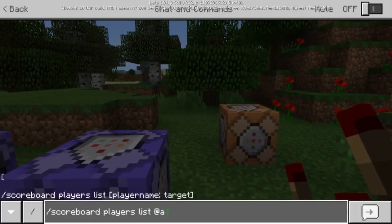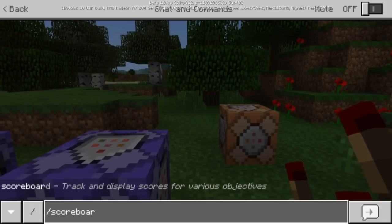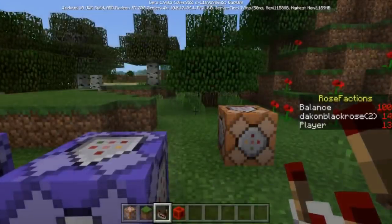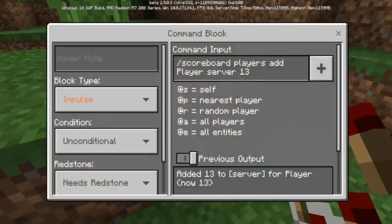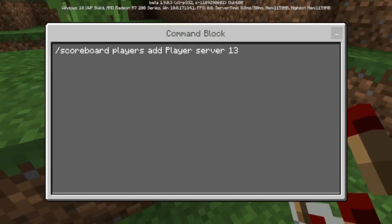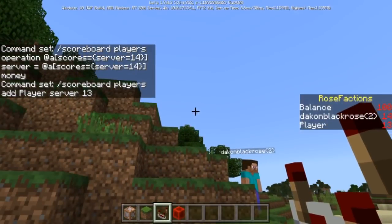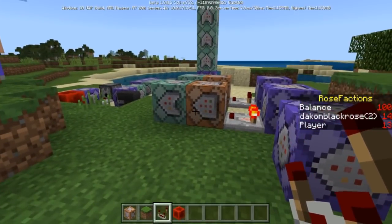You can do scoreboard players list at all so you can actually see it when you press escape. This one over here is how you would add fake players to the game — balance or players like you see above there. It would just be scoreboard players, add a fake player with whatever name you want to call it, to the server scoreboard and give it a value like 13. So you can see it says balance, Dacon Black Rose 2, player.